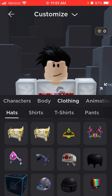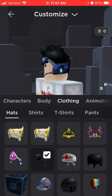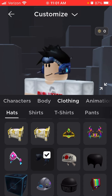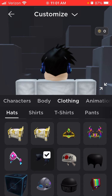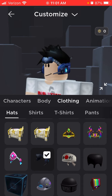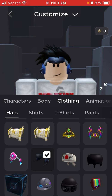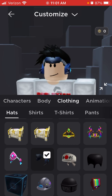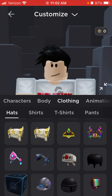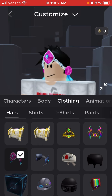First off, we have AJ's Headset, which is actually kind of nice. It's not like a Valkyrie or anything, but it's actually nice. It kind of looks like what people who fly helicopters wear when they're driving a helicopter.